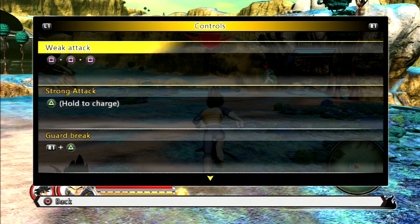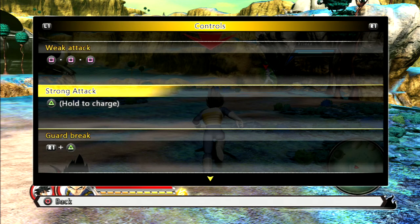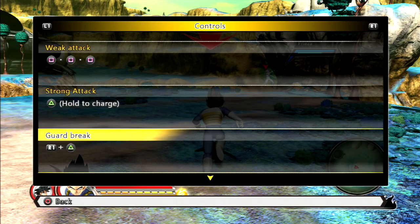Vegeta's move set is pretty strange because we've got a weak attack combo but he doesn't have a strong attack combo here. He has a typical guard break but as you notice the R1 square is not mentioned here either.